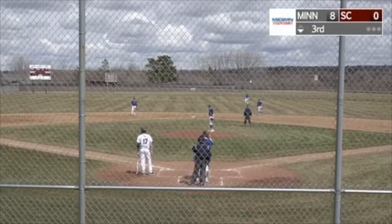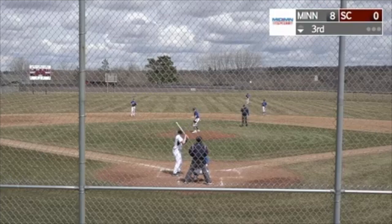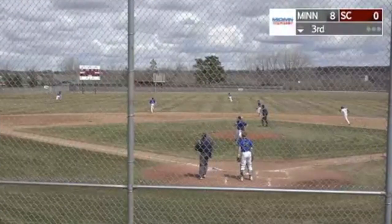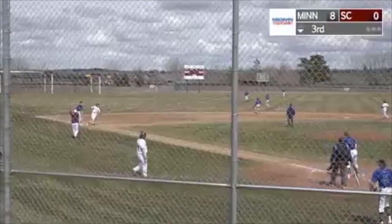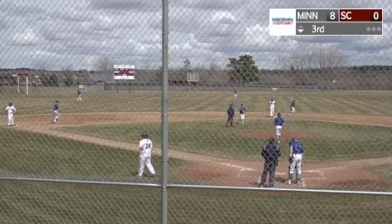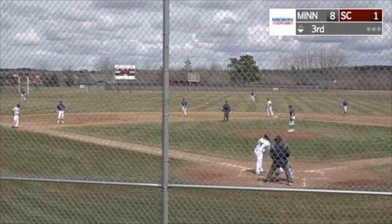Miller made it to third. Good spot here for Jake Zulman — trailing 8-0, but first and third, one out. Zulman drives one to left center field. That's going to find the gap. Miller will score. They'll hold up Ritter at third base, and an RBI double for Jake Zulman. Sox in his first run. Zulman hits the ball well — he'll have a good season at the plate.